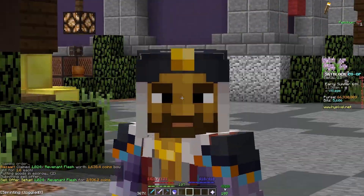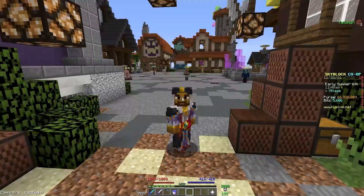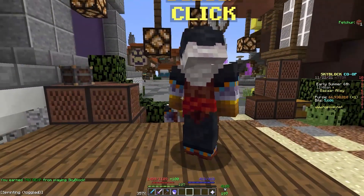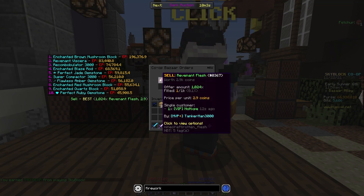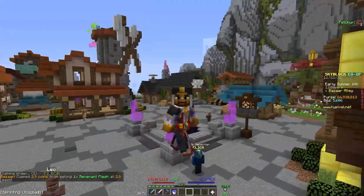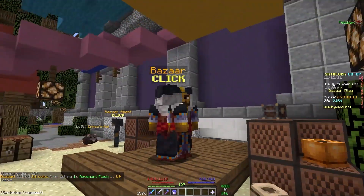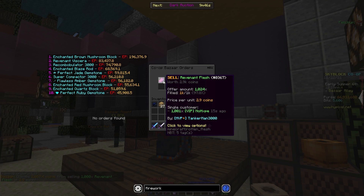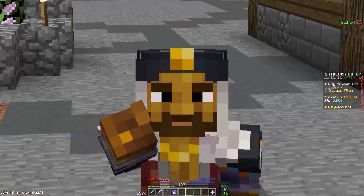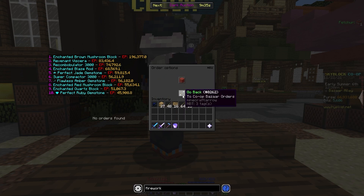Then we put all of that right back up for a sell offer at basically almost double — that's around a 40% margin. We basically almost doubled our coins, which is a pretty hefty margin I highly recommend for flipping. We just need to wait for this to fill. Somehow only one person initially bought one Revenant Flesh, which was a bit strange, but normally people buy in much larger quantities. And it's already filled the rest of the way — somehow someone bought a thousand and one of them. The bazaar was being a bit glitchy, but it worked and we made our profit.